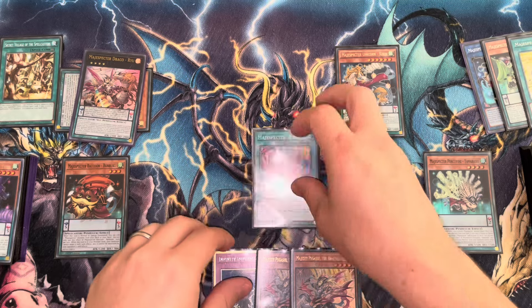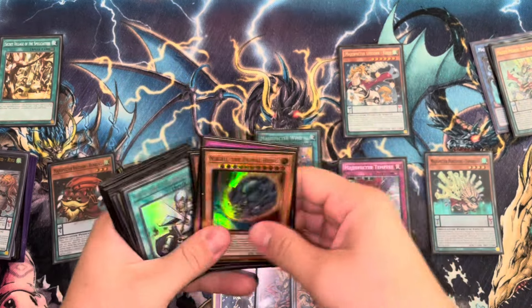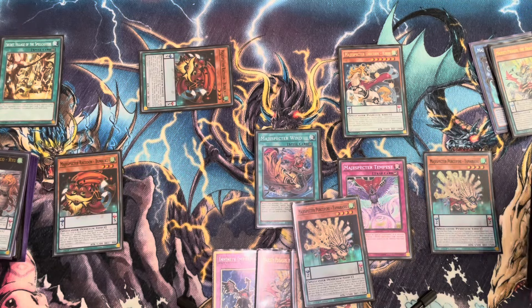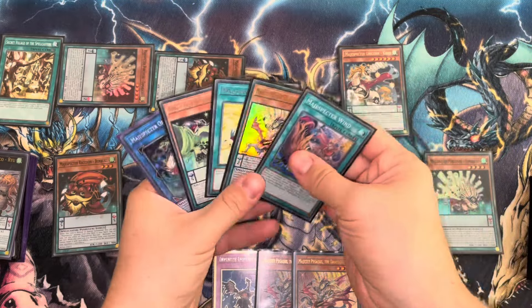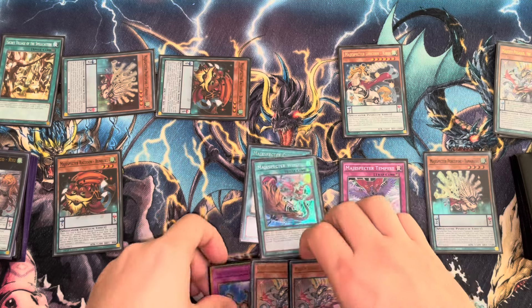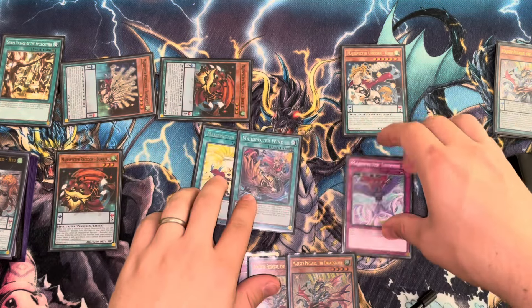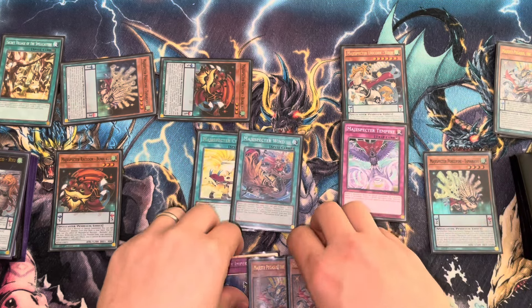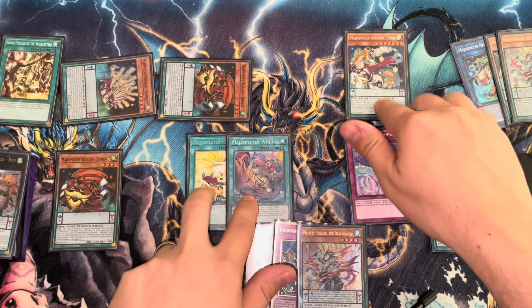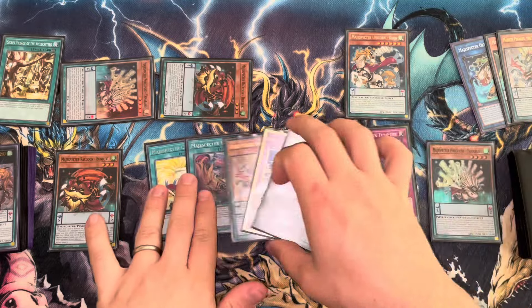With Kieran on board but currently unable to do much except bounce itself, we can go for Wind to tribute off Ryu to summon Bunbuku, which searches Porcupine. Porcupine is a quick effect to special summon itself, so we've used Wind, Porcupine comes down and resets Cyclone or Wind — either works — and now Kieran has fodder to bounce, and Tempest has fodder to tribute and negate. That's the game plan: constantly recycling Wind and Cyclone — not Tempest, apologies for the earlier misstatement — bouncing Porcupine with Kieran each turn to keep resetting your cards until you out-grind your opponent.